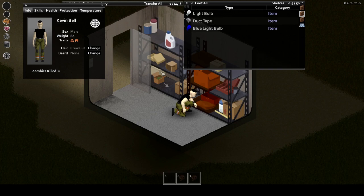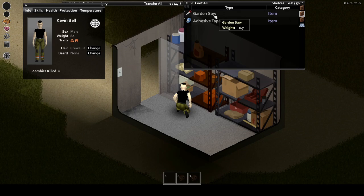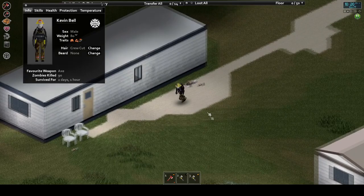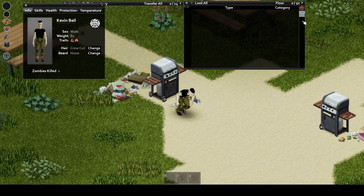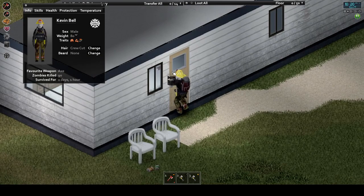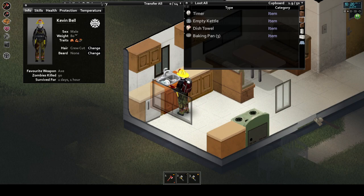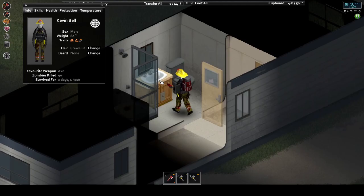Trailer parks otherwise have less notable interesting areas and often make for less than ideal areas to loot or live. Though there are often cars that spawn here, as well as various picnic tables that can be broken down for carpentry XP, homes are also less valuable to loot as they only often have mini fridges built into kitchen counters rather than full fridges, which really cuts their storage capacity down for fresh and frozen food. Mini fridges are good for taking to a place that has no food storage capacity, like a warehouse or a storage center.